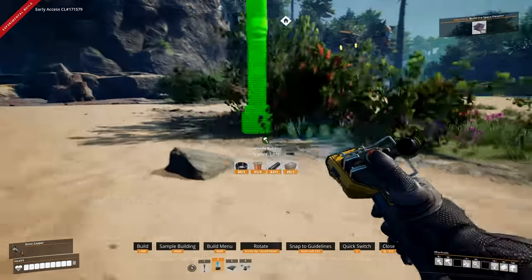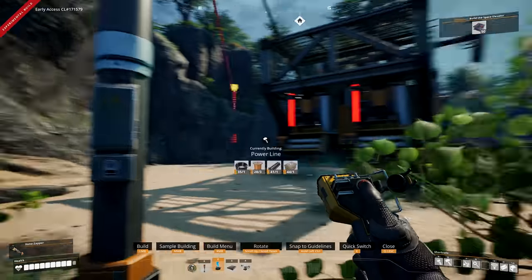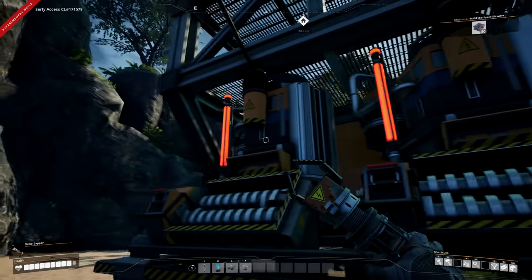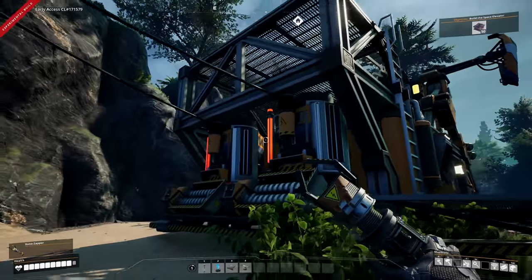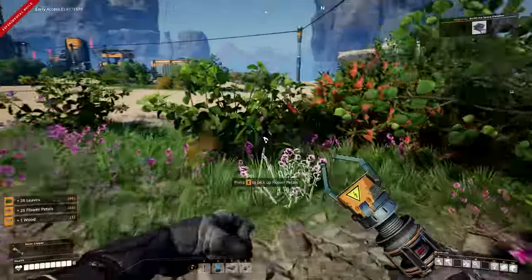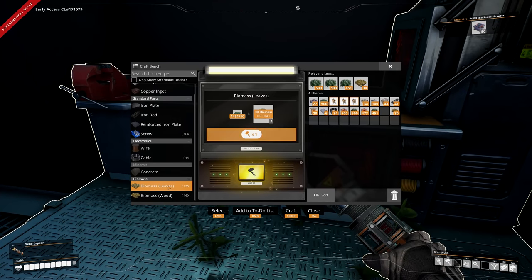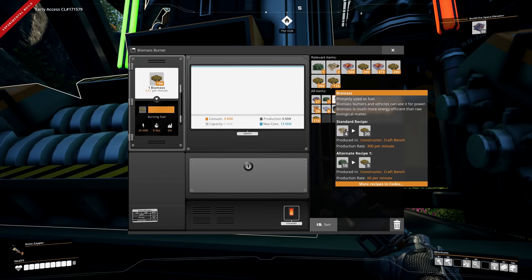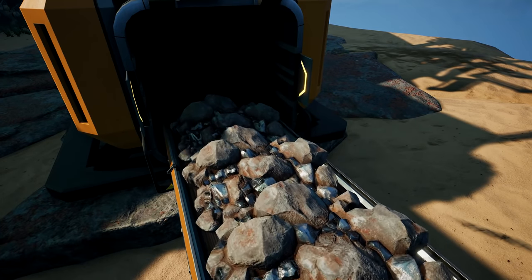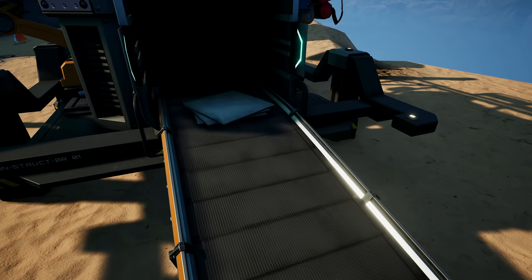Connect these up via power lines to our biomass burners on the back of the hub. These two burners provide 20 megawatts each, equaling 40 megawatts total. To power them we need to grab some leaves, go to the crafting bench, break down the leaves into biomass, and add the biomass to the burners.